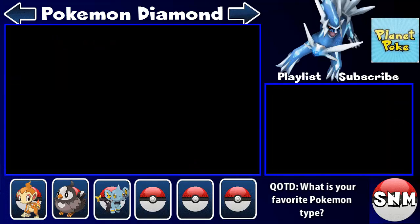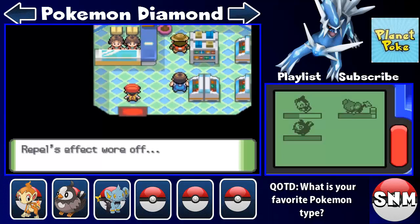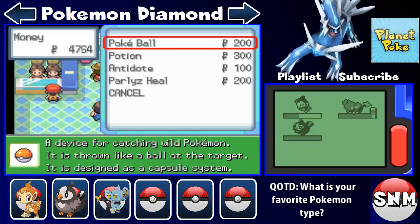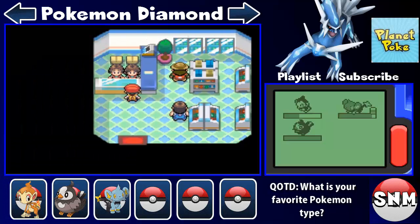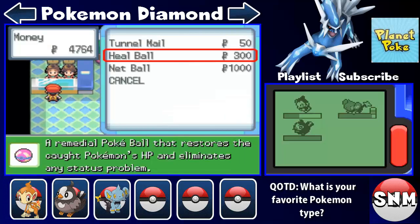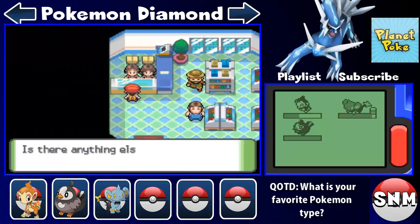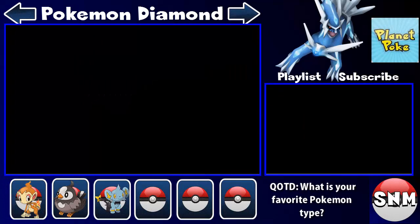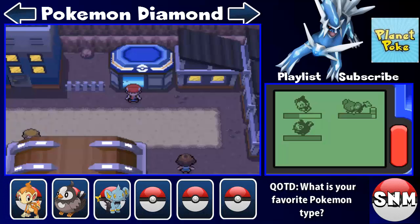First priority — Repels — because the next area we're going to is going to be very annoying. Wow, that Repel lasted a long time. I don't think there are Repels here in this shop. Tunnel Mail, Heal Ball, Net Ball... Let's just say what we're about to encounter is going to be very, very annoying.